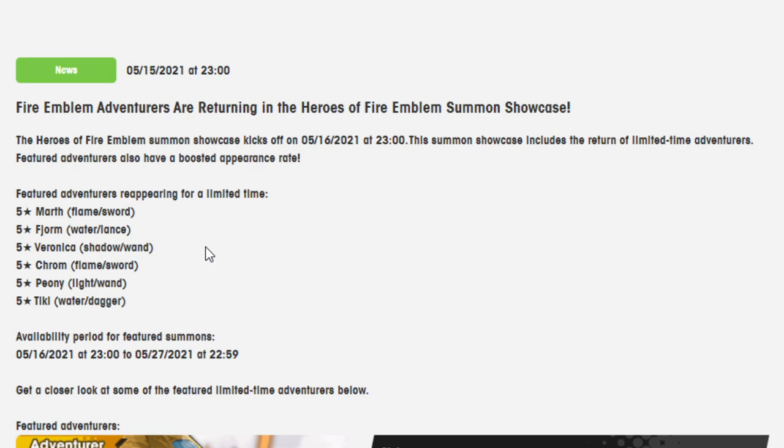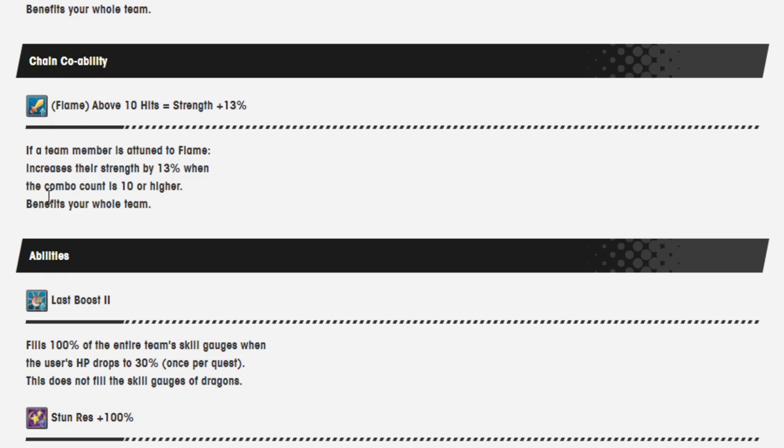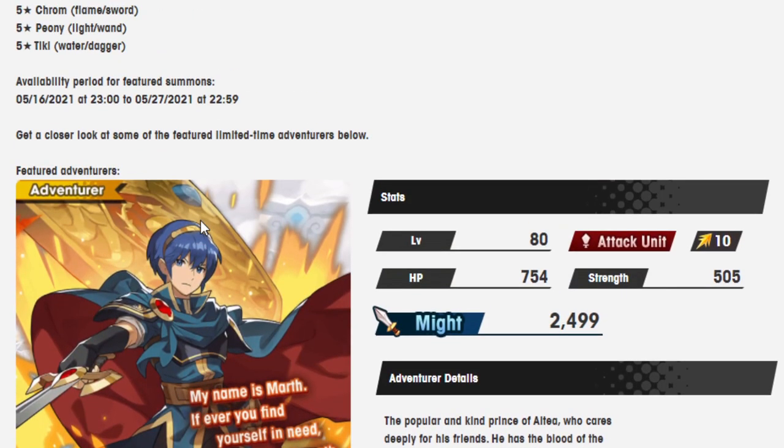Out of these units, these are all extremely good units, by the way. Marf — the only problem that Marf has is that he's Fire, and Fire has a lot of crazy good units in it, which by the way, Marf is one of them. Marf probably doesn't get as much play nowadays, probably because of Nihility in some cases, but also because there's less cheesing going on. His specific kit is just insane. He also has a Mana Spiral, which is the old style, not the current style, so you can just get it immediately. His ability fills 100% of the entire team's skill gauge when the user's HP drops below 30%. With the Mana Spiral it becomes better, and this can happen twice — not within 15 seconds of each other. So he ends up being extremely good for that ability alone.